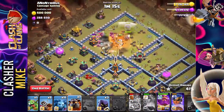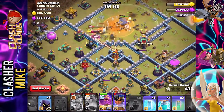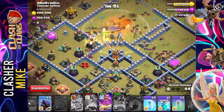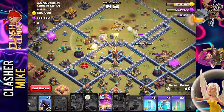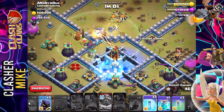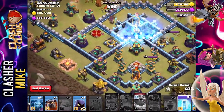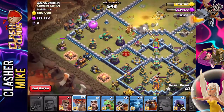Rage up our barbarian king. I'm going to wait just a second — I don't know what to do over here actually. We're going to have to rage up our royal champion. I really am sad I had to do that. But we're going to freeze spell this inferno tower... we missed it. We missed the inferno tower. That went really, really bad.